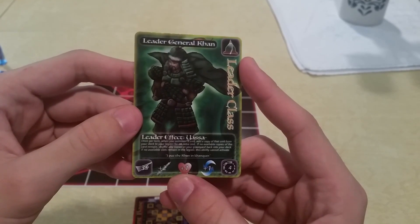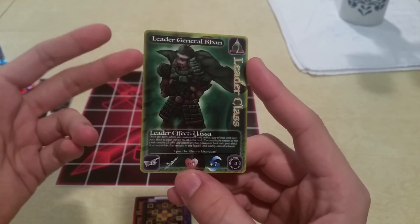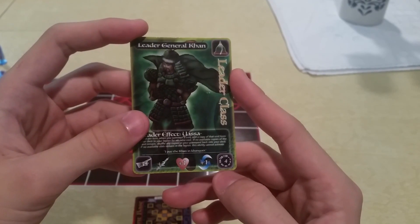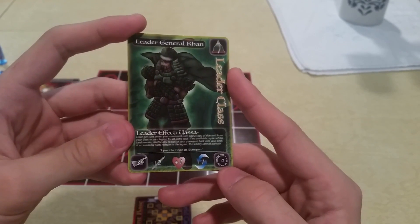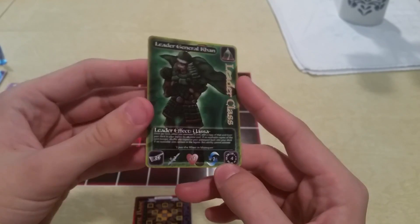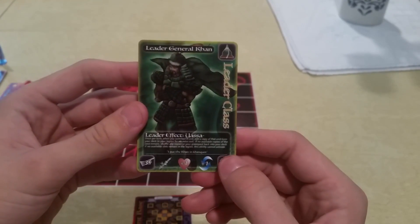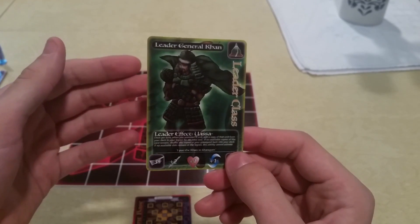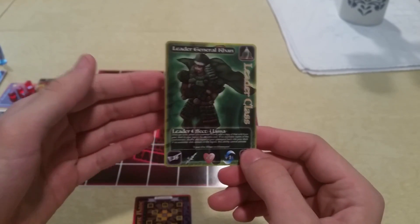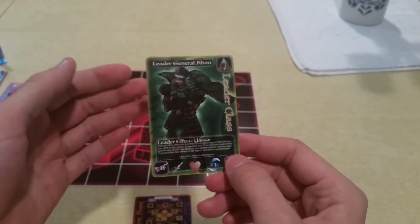A Leader's stats are based off of their level times two. And here we have the count for how many levels is required in order to activate their Leader effect. Here it's four, so you have to be level four. To level up a Leader, you have to spend the cost of power tokens of the level you're trying to reach — so to get from three to four, you spend four tokens; from four to five, you spend five.